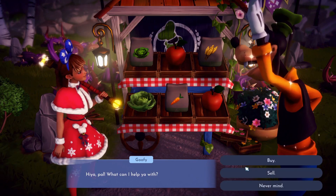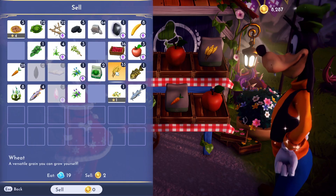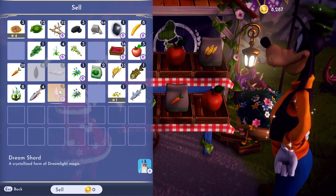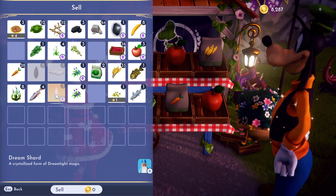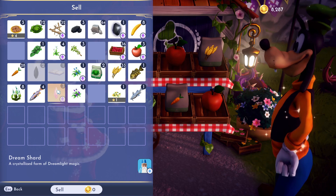Hi there. Sell. Where did I have those? Those are not gems — those are Dream Shards. Okie dokie, then we have to go and pick up gems.